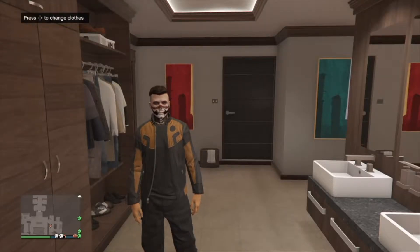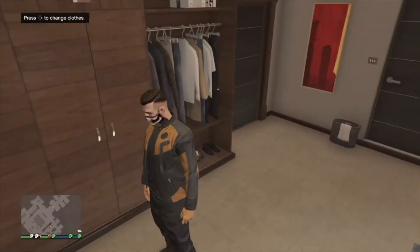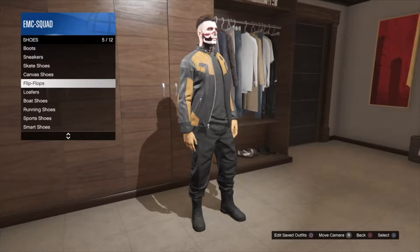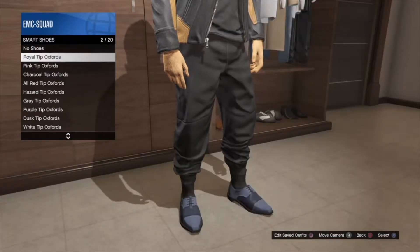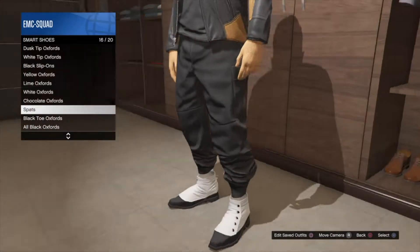First, you want to head over to your apartment and go inside your closet, or just head over to any clothing store. You're going to need black joggers. Once you have black joggers, head over to shoes, scroll down until you are in smart shoes, then scroll down until you see the spats shoes and buy them.